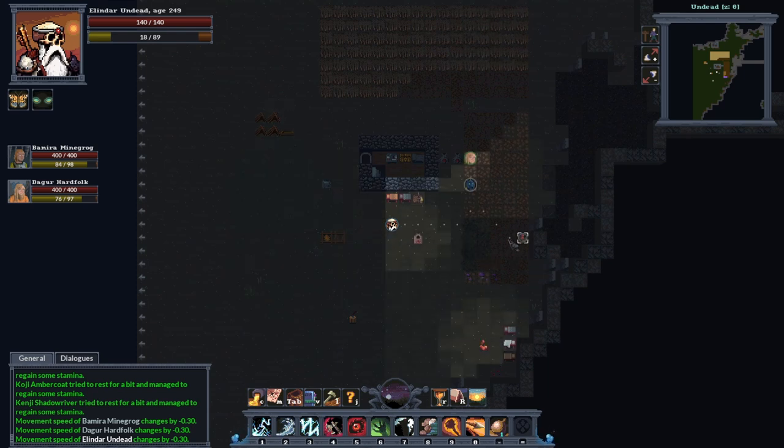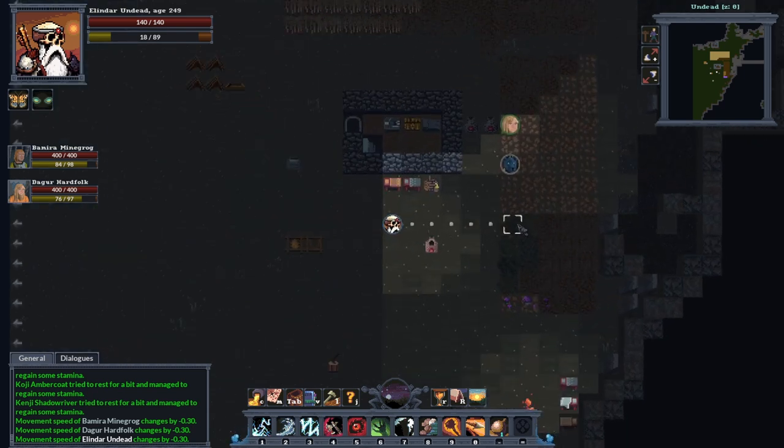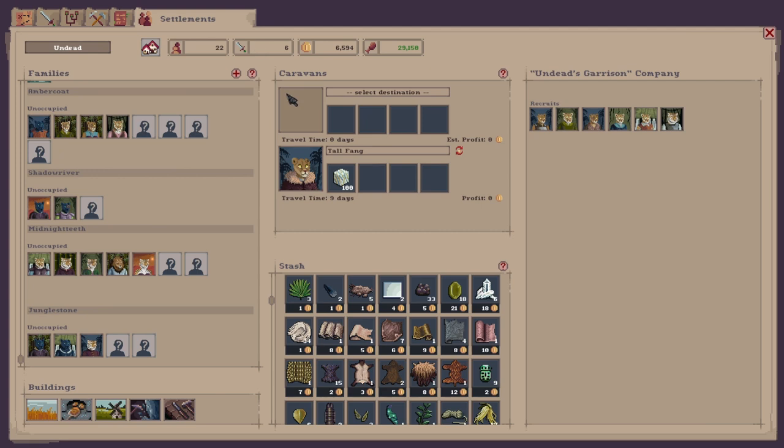Just be mindful - it depends on what biome you're in. You can't use all the crafting workstations everywhere. For example with the planting skill, you can't plant all the seeds because they need certain biomes to grow. So it depends what biome your actual settlement is in.